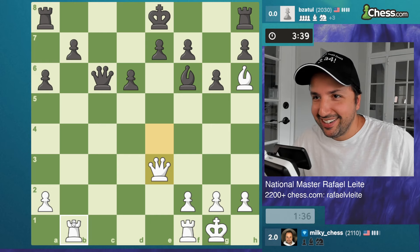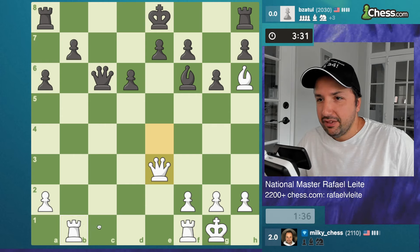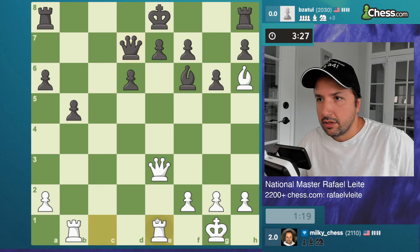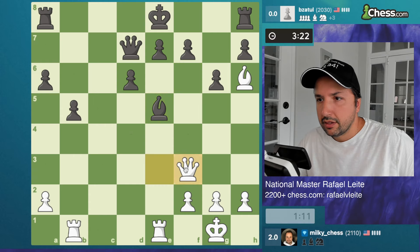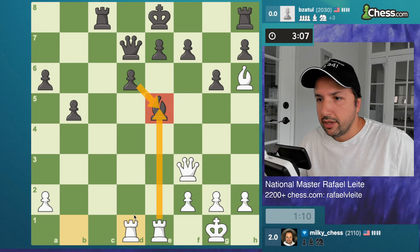Preparing to double the rooks — one minute, I need to play faster. I need to be creative but also faster. I have this move — maybe it's better than this. I'm putting pressure here and I'm threatening a double attack. Okay, why did he play this? I'm gonna play rook c8, rook d1 — just trying to put pressure. Maybe h4, h5 — no, I'm threatening to capture here and then capture here. If he tries to check I go back.